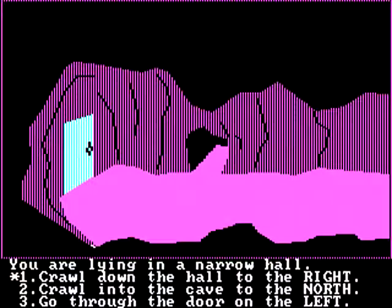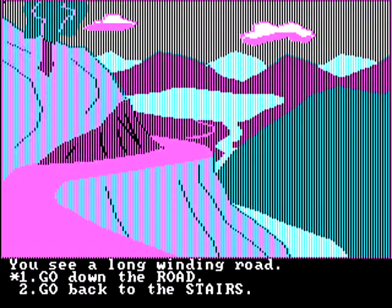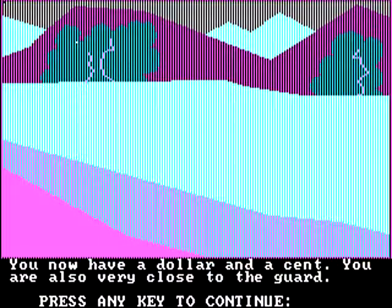You are lying in a narrow hole. This doesn't make any sense. Crawl down the hole to the right. Crawl into the cave in the north. Go through the door on the left — maybe that leads back to civilization. You see three sets of stairs. Go to the left stairs, center stairs, right stairs. Go to the left. You see a long winding road. Go down the road. There's a dollar and a cent here. Take the money. I'm taking that money. You have a dollar and a cent. You're also very close to the guard — that's more information than I think we strictly needed.